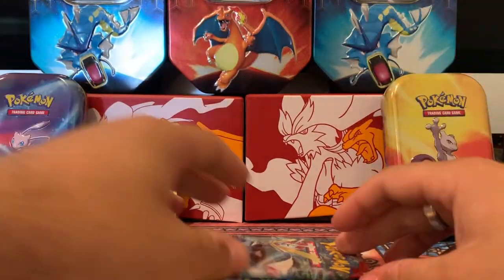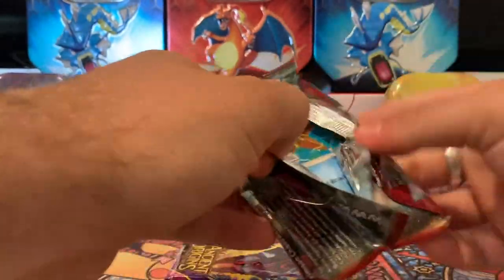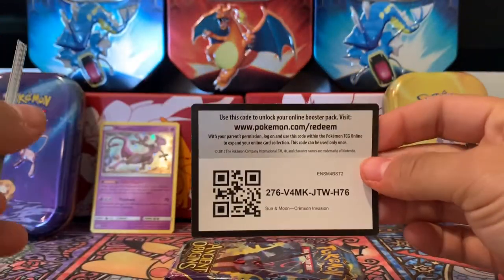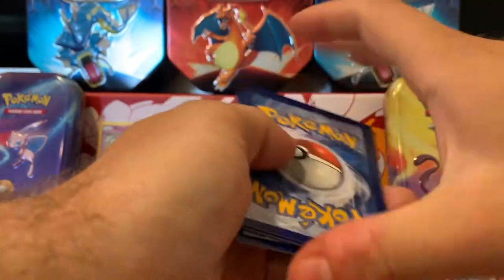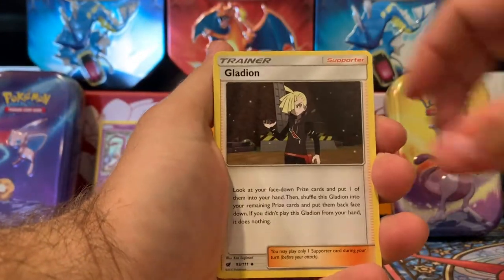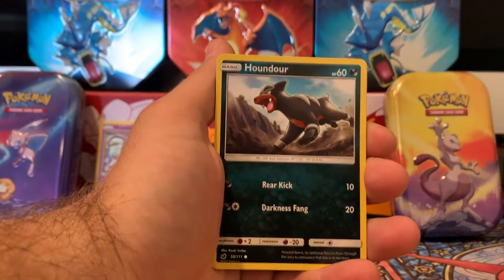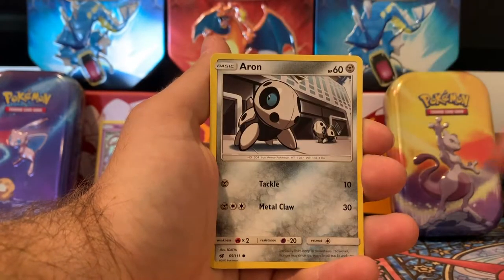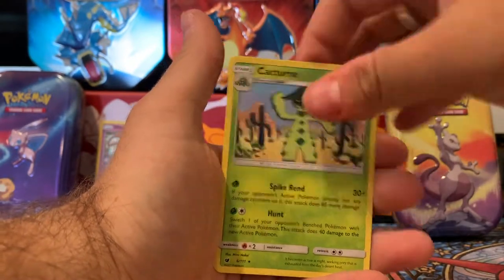Gonna apologize for the crazy construction noises outside — they are redoing the sidewalks. Here's another Crimson Invasion code card. We do four to the front and our Energy is Grass. We have Gladion, Larion, Alolan Graveler, Staryu, Houndour, Gastly, Corpfish. We have a pink Reverse card and a regular Rare Cacturn.